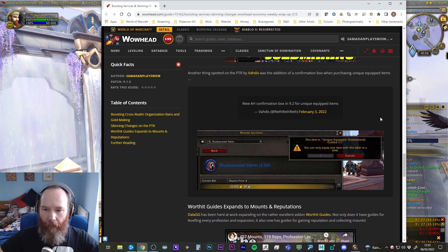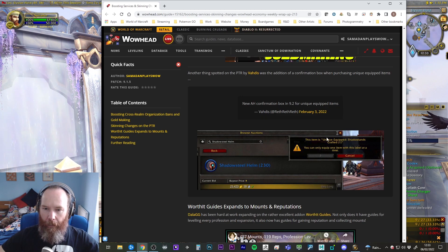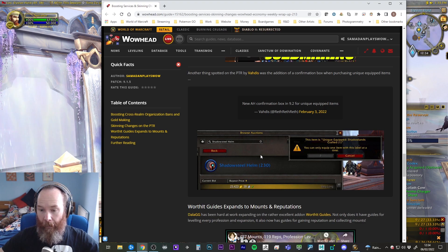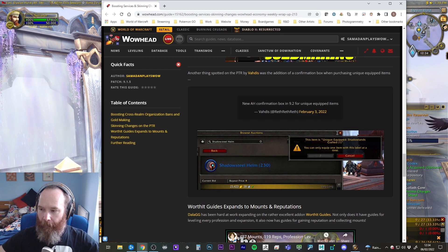One of the other things on the PTR that Vardis pointed out on Twitter was a confirmation box for unique equipped items, so if you're buying an item that's unique equipped you get a little confirmation box — a nice quality of life improvement to avoid confusion, especially with the new gear in 9.2 with unique equipped Crafter's Marks of the Eternal. Still lots of interesting things coming up in 9.2. I have a feeling we're going to see a lot of people returning with 9.2, and in the future when 9.2.5 comes out with cross-faction partying, so there's going to be a definite shift in markets.